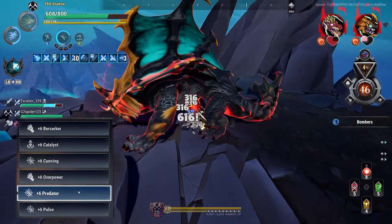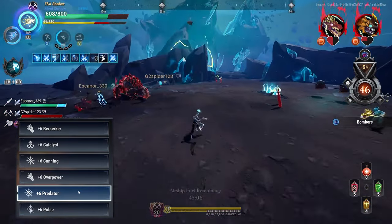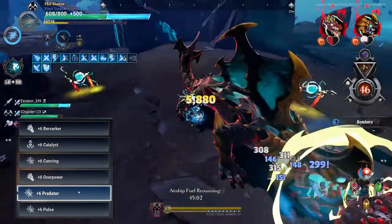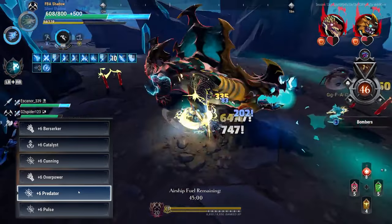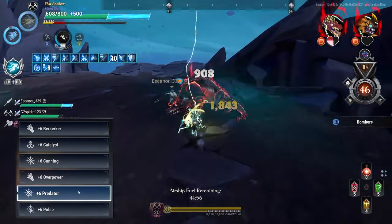Next we have Predator: after 15 seconds of not getting hit, you deal 35% extra damage. Do not get hit — you will lose the bonus as soon as you get hit and it resets the timer for another 15 seconds. Make sure you keep that 35% buff up with Predator.